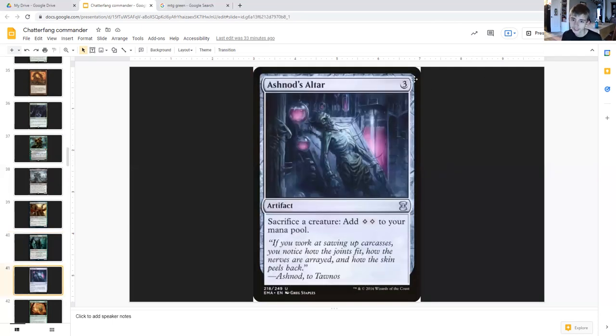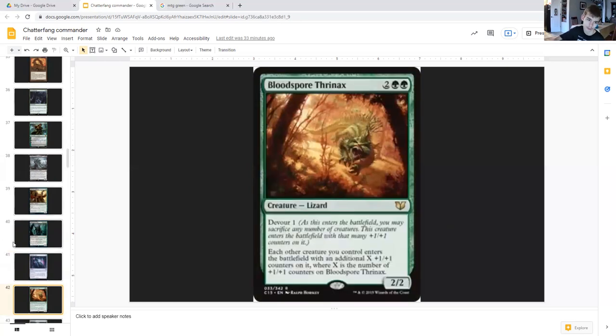Ashnod's Altar costs three generic artifact — sacrifice a creature, add two colorless mana to your mana pool. Once again, a lot more mana. Bloodspore Thrinax costs two generic double green, creature lizard two-two. Devour one — as this creature enters the battlefield, you may sacrifice any number of creatures; it enters with that many plus one plus one counters.